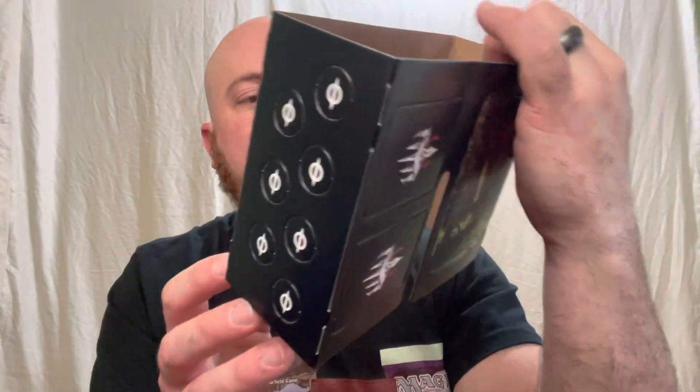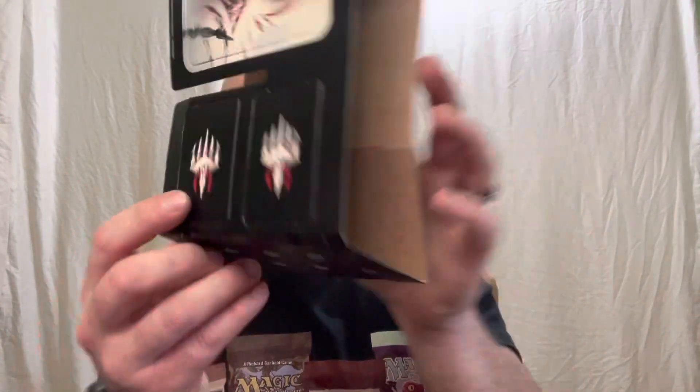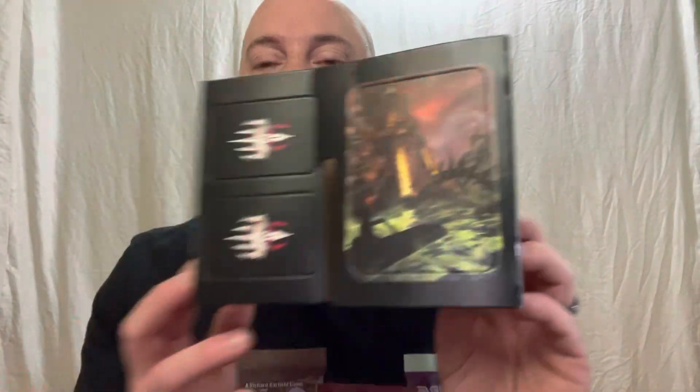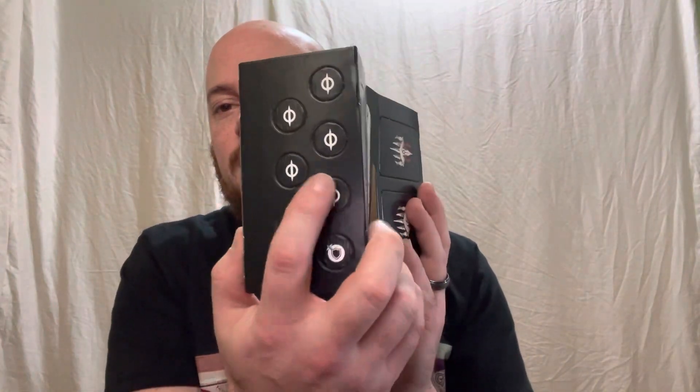From the box we've also got this little cardboard insert with extra artwork — looks like a palace-type situation on it. We've got a couple of token-type things on each side with another artwork showing another palace-type place. And then it's got some more token-type cards on the sides as well — super awesome.